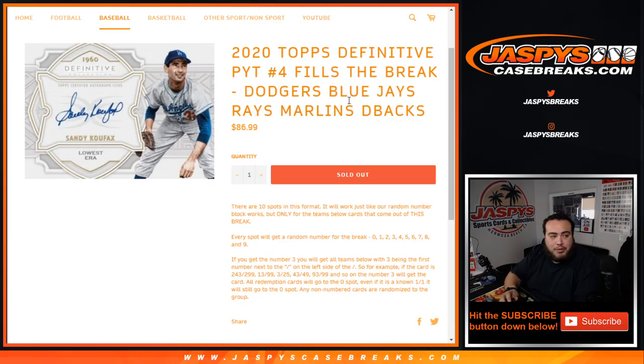All redemption cards go to spot zero — even if it's a known one-of-one, it'll still go to spot zero. Any non-numbered cards are randomized to the group at the end of the break.